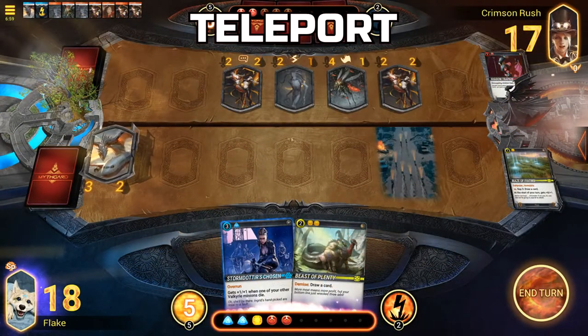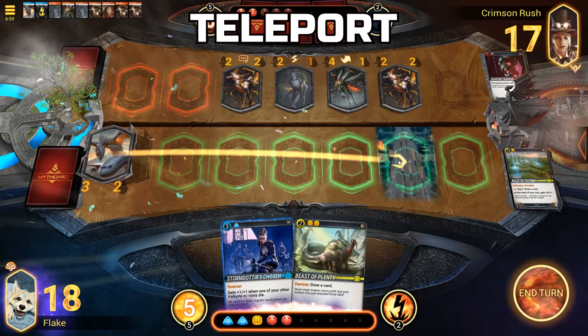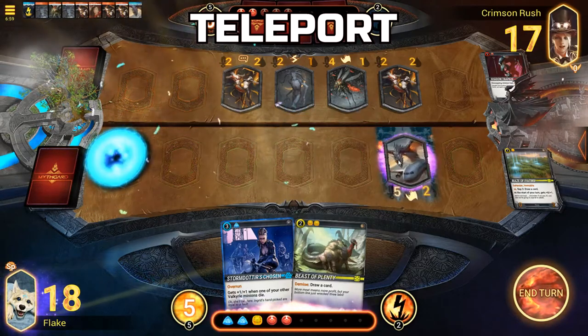Teleport: A minion with the Teleport ability is able to use an action to move to any vacant lane on the board.